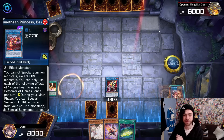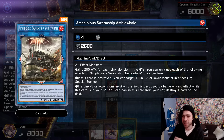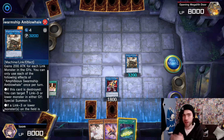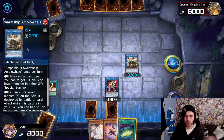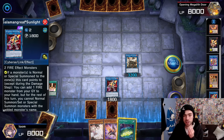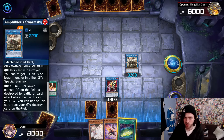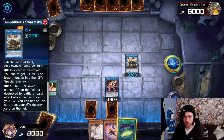So we're going for a Link 4 — a card that doesn't see much play. Summoning out the Amphibious Swarm Ship. It gains 200 ATK for each Link monster in your graveyard. It has a couple of extra effects: if this card is destroyed, you can target a Link 3 or lower monster in either graveyard and Special Summon it — that's why we kept the Sunlight Wolf in the graveyard, it's a good target. The other effect: if a Link 3 or lower monster on the field is destroyed by battle or card effect while this is in the graveyard, you can banish it to destroy one card on the field.